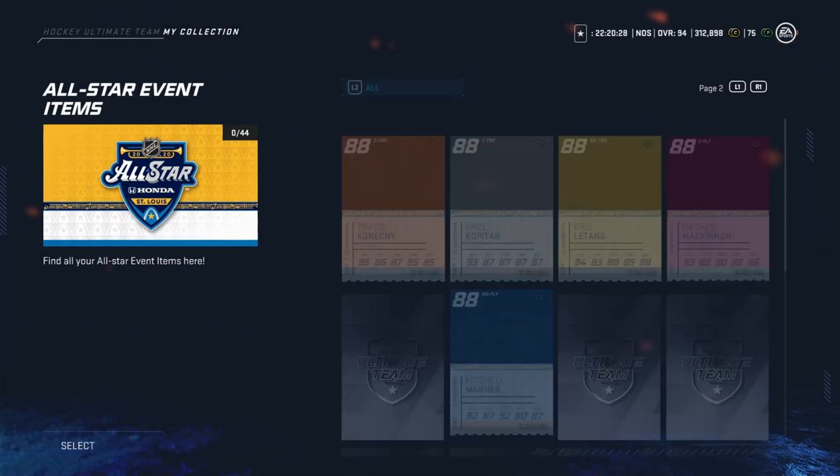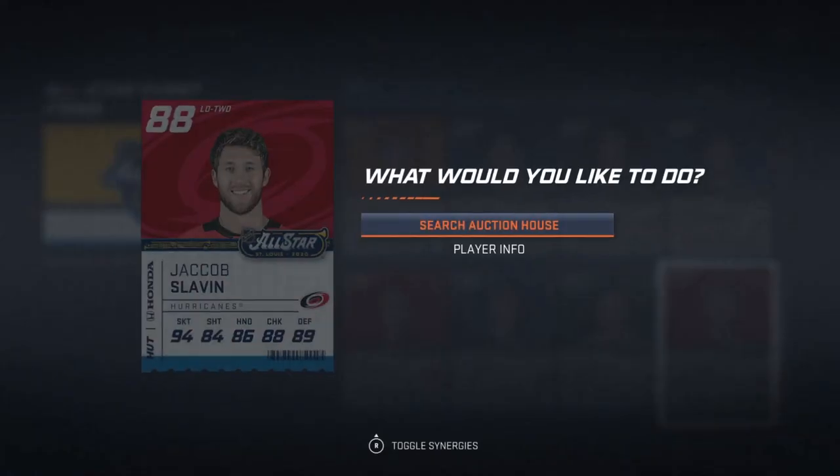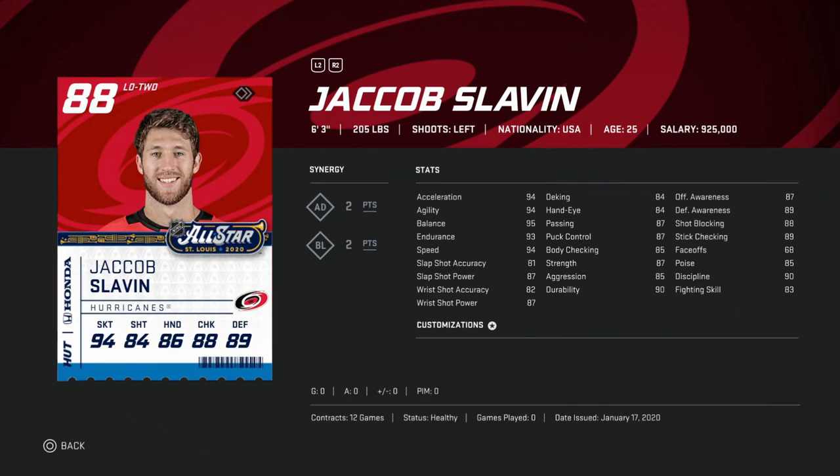Moving on to page two. We've got Jacob Slavin — 6'3", 205, left-handed. Pretty good card to start out with. 94 skating across the board. Slap shot's only 87 and 81, which is a little bit lower, but the shot power is half decent. I don't know what skills competition he's going to be in. This would be not a terrible card to have. Say they don't upgrade at all — this is the risk you're running. If we look at what he's going for, are you willing to spend 100k on an 88 left defenseman with 94 skating and 87 slap shot power? It's not terrible. He has a good chance of at least being on the winning Metro team, which would bump him up or give him a better synergy. Under 100k, it's not bad.